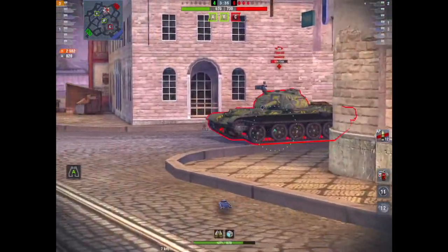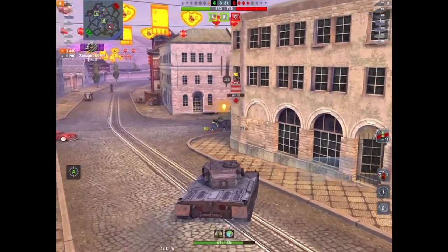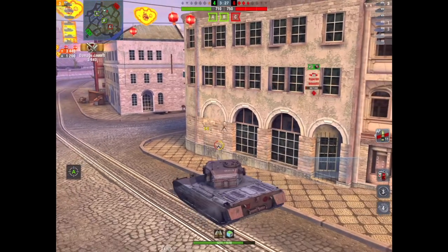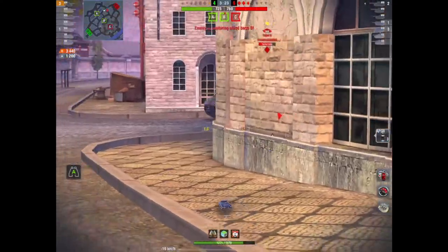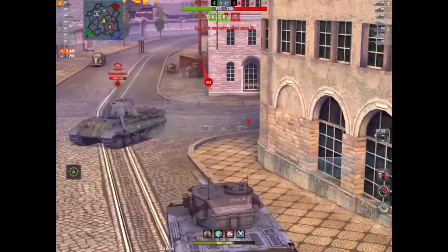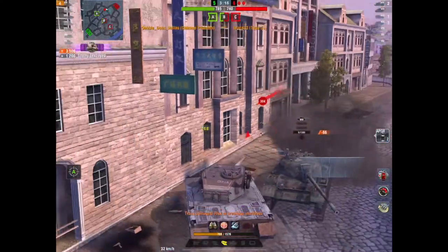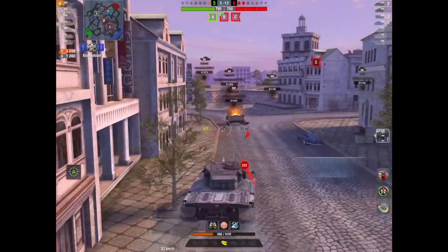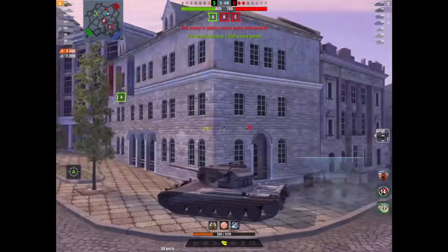Type 59 is going to come hurtling around the corner to a world of pain — 458 and a bounce to boot, 3,440 damage now, 1,200 blocked, three kills. Tiger 2 is coming around the corner to a world of pain as well because he's going to be loaded by the time the Tiger 2 gets there. He's got 728 hit points left; the Tiger 2 just smacked him, so he's only got about 500 hit points left.